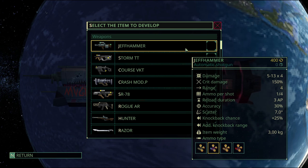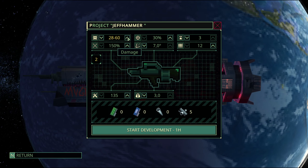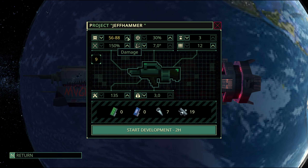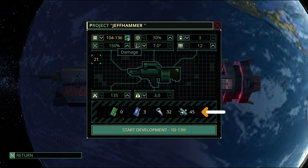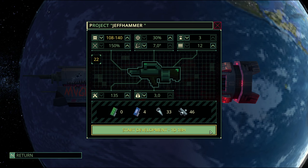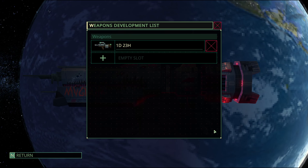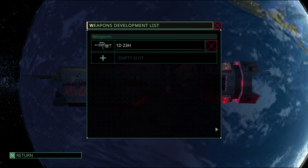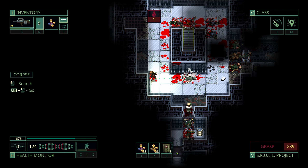We're going to modify the Jeff Hammer and improve its damage by a lot. Because we're talking about cheap, low-tier common weapons, the item requirements to do something obscene like this are almost negligible. Some weapon parts, some metal pipes, a couple of chips and you've just created an absolute monster of a weapon. Just craft some of these after the project has been developed and you're good to kill pretty much anything.